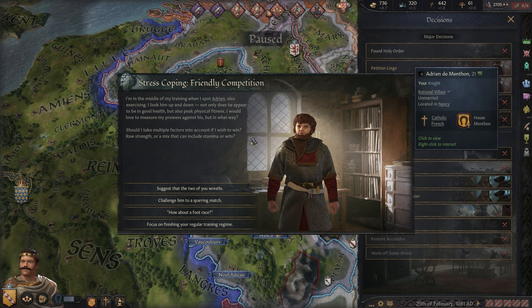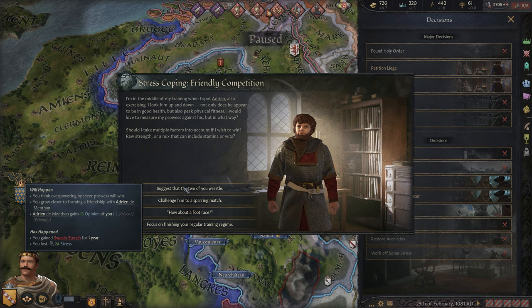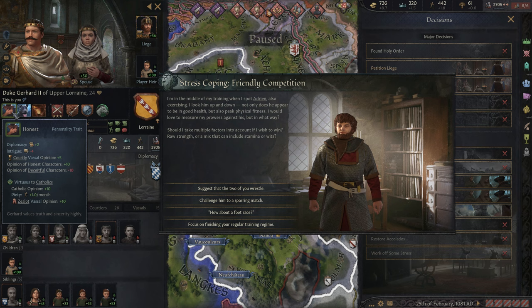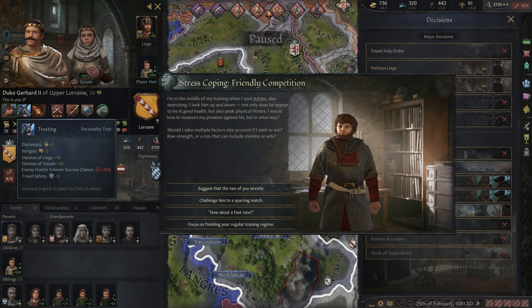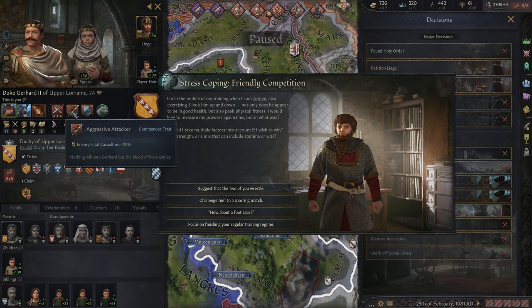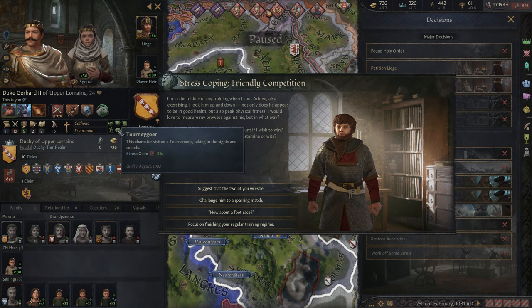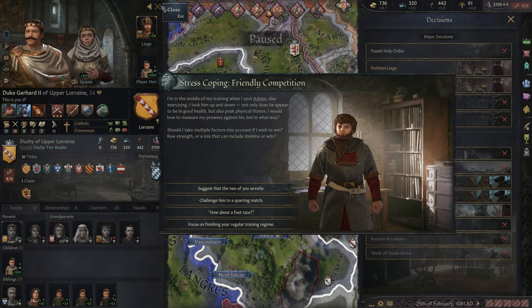Friendly competition — this is with one of our knights. I'm in the middle of my training when I spot Adrian, also exercising. Not only does he appear to be in good health, but also peak physical fitness. I'd love to measure my prowess against his, but in what way? Our traits are honest, trusting, and brave — so we're going to have to always tell the truth now. We value truth and sincerity. We're quick to place faith in others, and we're also brave — regardless of challenges or danger, we fear nothing. We're a skilled tactician. He clearly didn't do very well at that one tourney because he didn't get the Hassle Looter trait, so we'll be on the hunt for more tournaments.